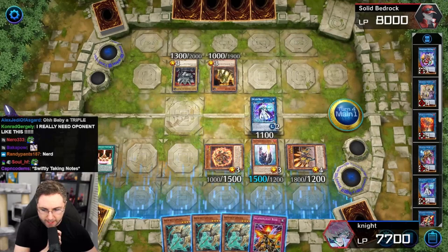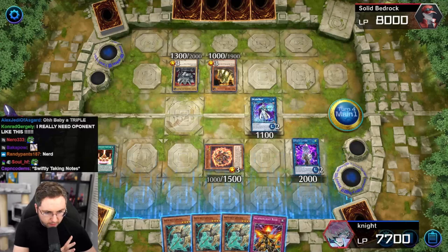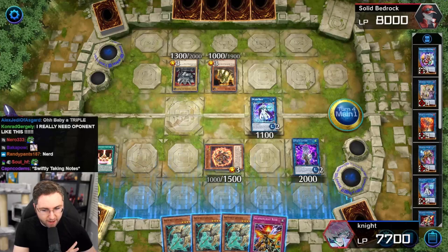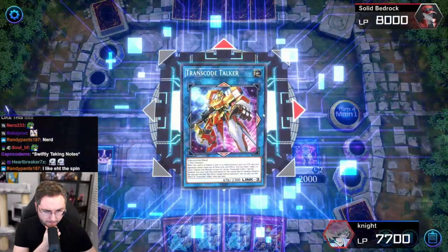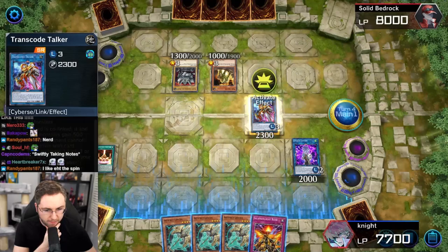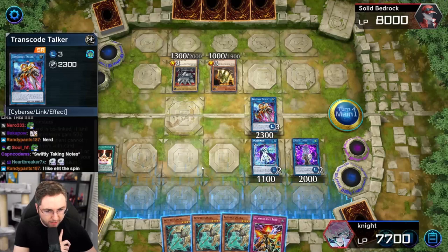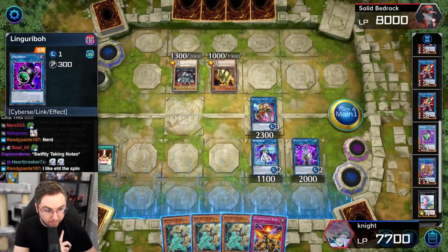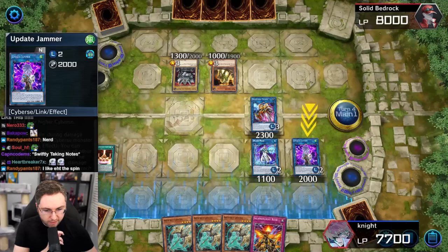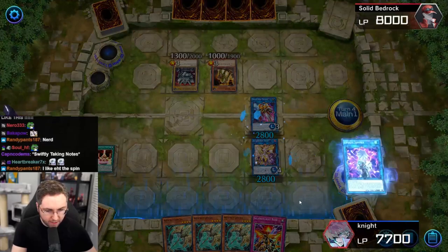Now we're going to Update Jam. This is a four-point play — normally it's a three-point play. This is where you would just Transcode lethal with Update Jammer, but what if you could make the play a little bit better? Instead, you could have a Transcode Talker. The Transcode Talker has to summon to where it is pointing — I'm going to Transcode Talker, summon the Splash Mage back onto the field. And now when I summon the Access Code Talker, it cannot be targeted — the Transcode is going to protect it fully. Always have the Access Code Talker on the last chain link because it could not be responded to.